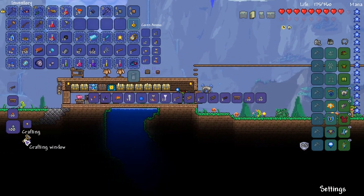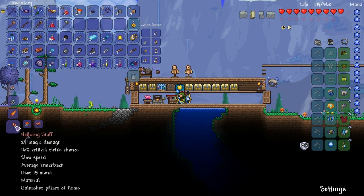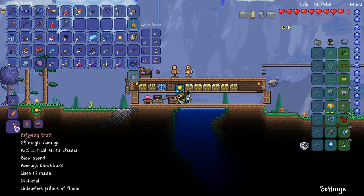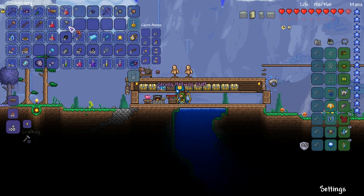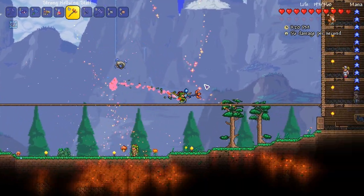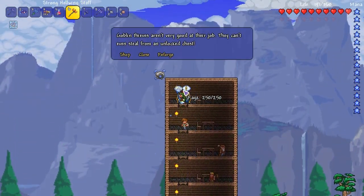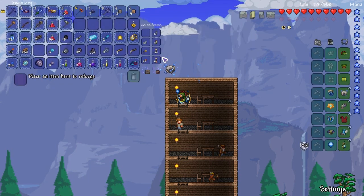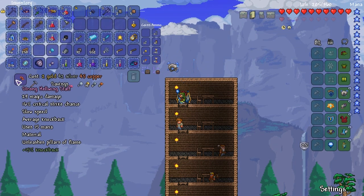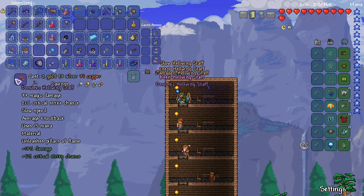Come over here — and here it is! So it's the Hellwing Staff. It does 29 magic damage. It's slow speed, average knockback. Uses 15 mana and unleashes pillars of flames. That's cool. I haven't seen it in action properly, so that's my first time seeing it. I didn't know whether the person recommending it only recommended it because of what it said on the Wikipedia page and had not actually seen it. Good call — it looks good.